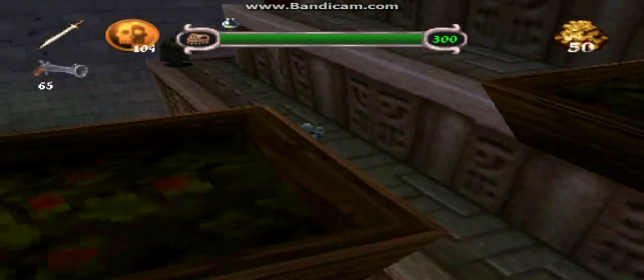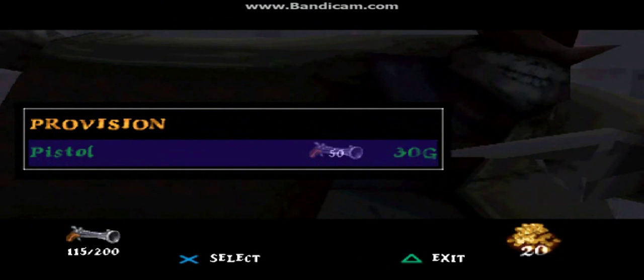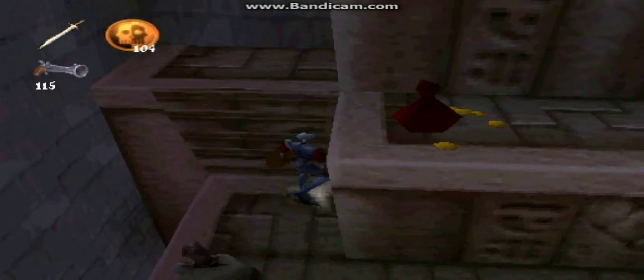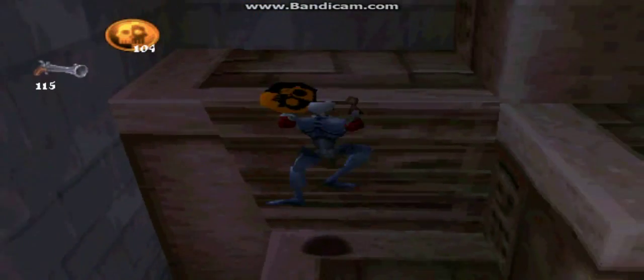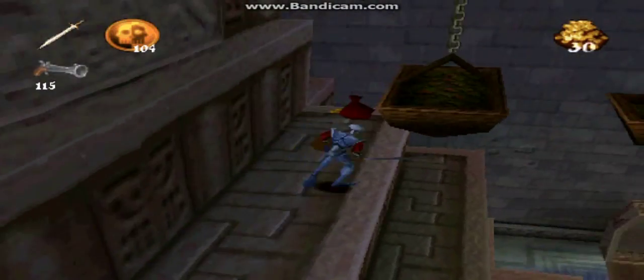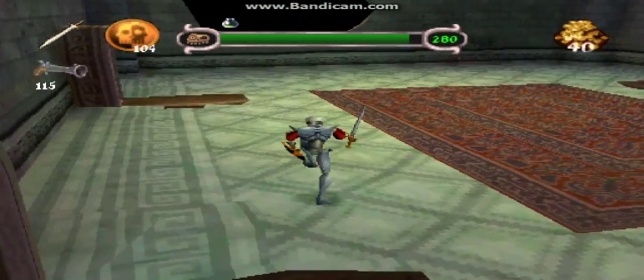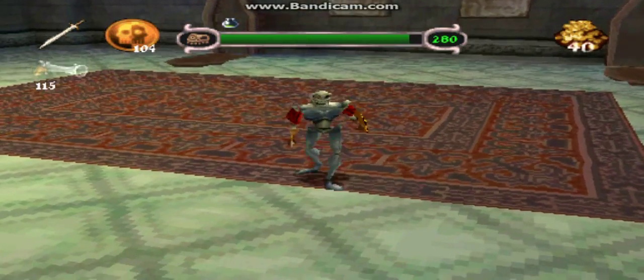Yeah, we should probably stock up on some ammunition. Oh, there is a ladder here. Alright, get up the ladder, Dan. I don't even know. It's a very interesting Egyptology exhibit, I have to say. The Kensington Museum certainly goes all out. Shut up, Dan. You don't have any muscles. Be tough.